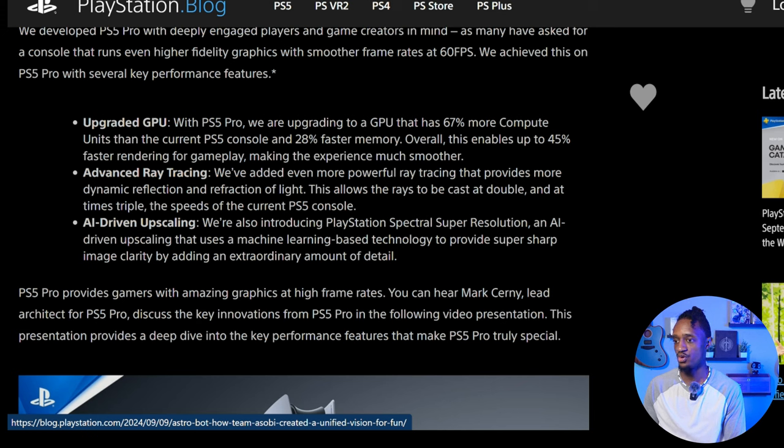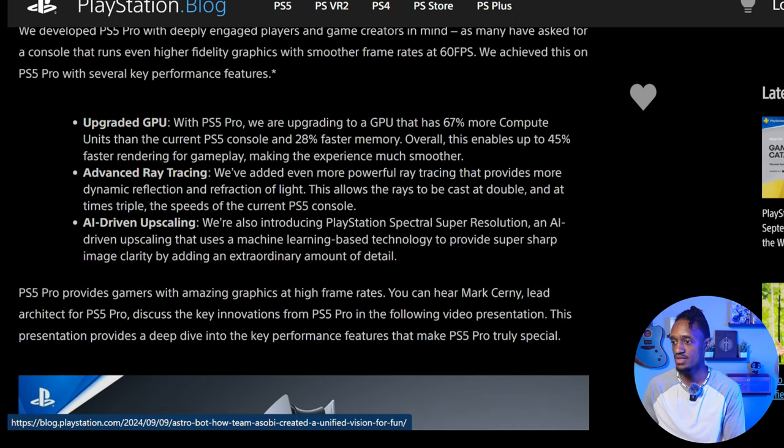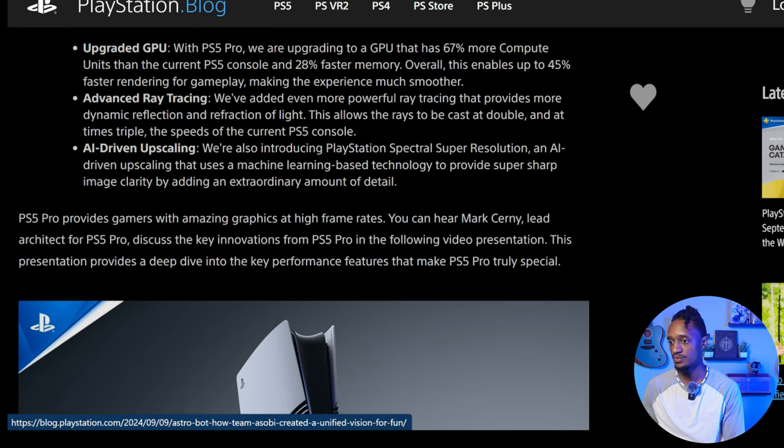This enables up to 45% faster rendering for gameplay, making the experience much smoother. They also added even more powerful ray tracing that provides more dynamic reflection and refraction of light. This allows rays to be cast at double, and at times triple, the speed of the current PS5 console.